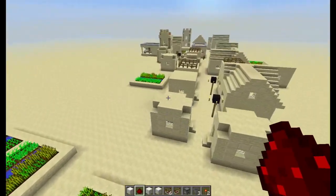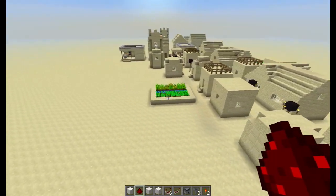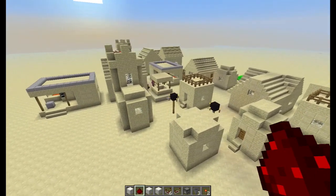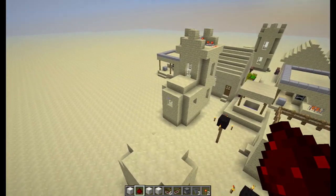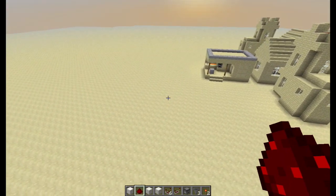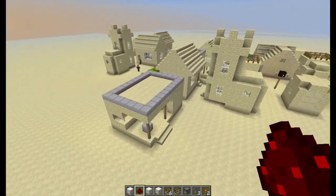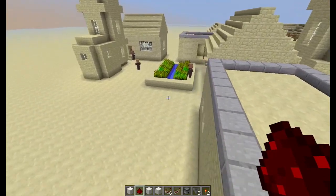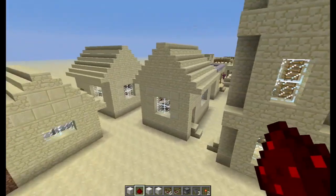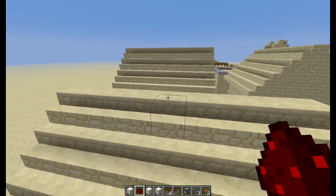Hey guys, welcome back! The new snapshot is out and one of the things you can now do is dispensers can actually dispense primed TNT. As you know, I have this thing for blowing up villages — quite unsuspecting ones — so what I thought we're going to do is blow up this village again.